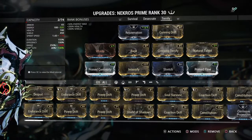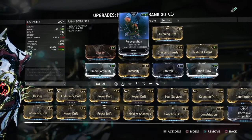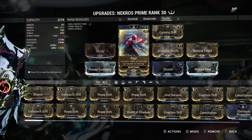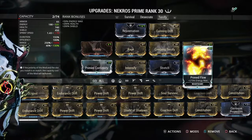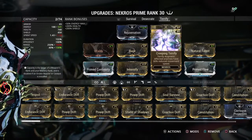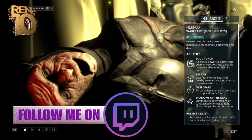My last build is my Terrify build, the one with the augment. I have Rage on this build, which is different from my other builds, and Prime Flow maxed out because I'm going to be using Terrify which costs energy so I need a decent energy pool. As you can see, Terrify is dope - 60% reduced movement speed, which is a significant drop for enemies. That concludes the video.